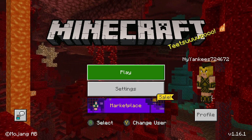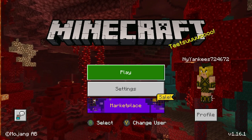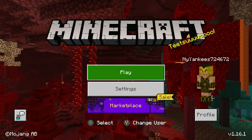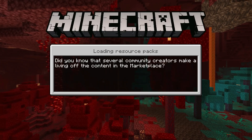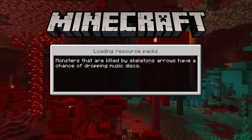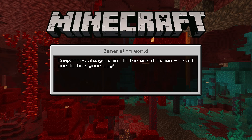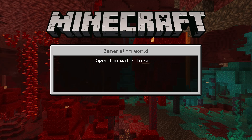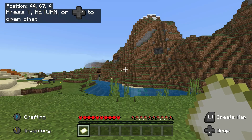Hey everyone, my name is Jack of All Trades and welcome to episode one of the brand new 1.16 survival let's play. The Nether Update just came out and I'm really excited to play. I already have a world set up, the seed is negative 516-995-880. I haven't really changed any settings — cords are on and this let's play is going to be in hard mode.